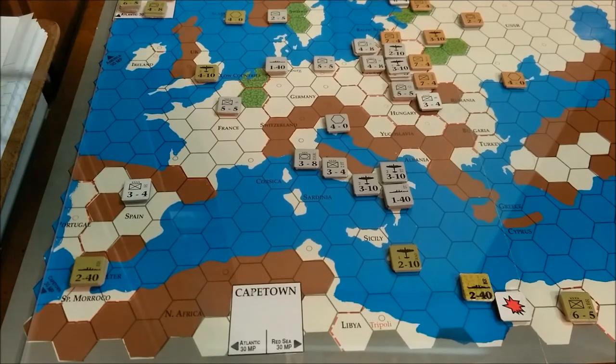The other problem is that this hex basically prohibits British ships from moving to Gibraltar. The only other way is to go to America or Cape Town for 30, but we still have to get around this part of Spain — counting it as both a sea hex and a land hex. So there's no reason why UK forces can't go into Gibraltar, unless Gibraltar is captured.